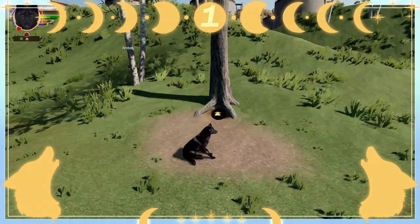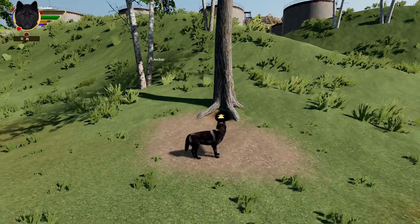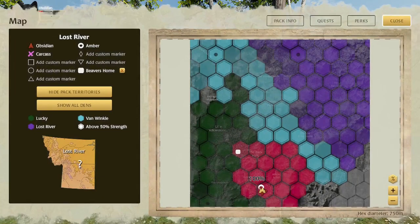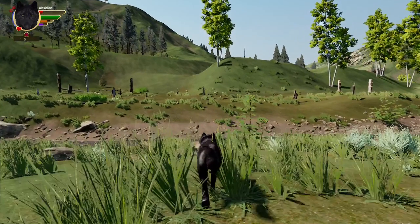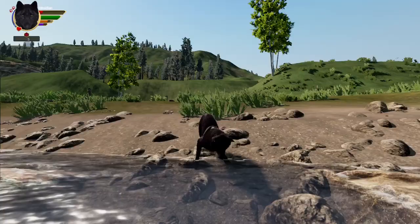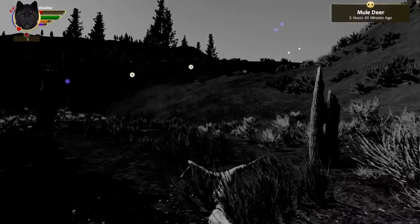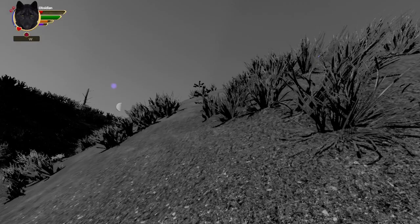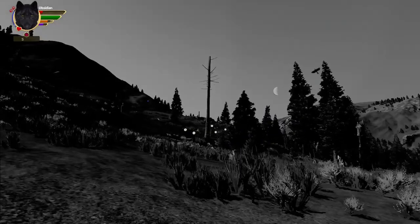Hello and welcome back to another episode of Wolf Quest 3, where we are at our new den. It seems like Amber's off strengthening territory. Let's go over there — maybe we'll find some bunnies. Let's get this bit of territory so they don't get any funny ideas to come to our pups.